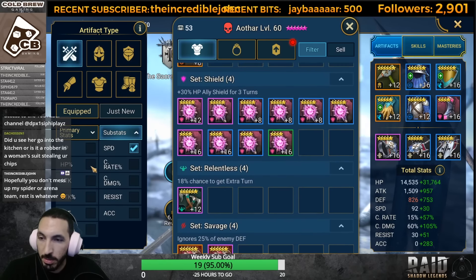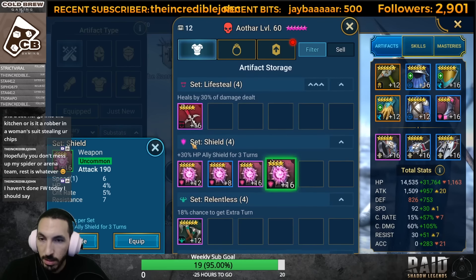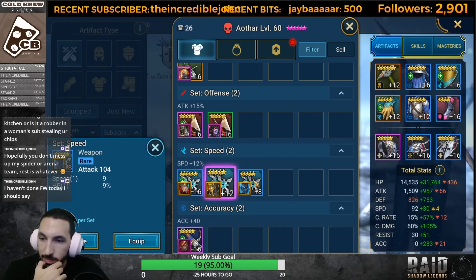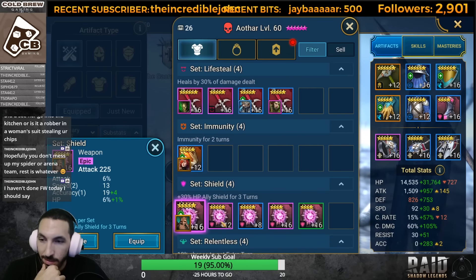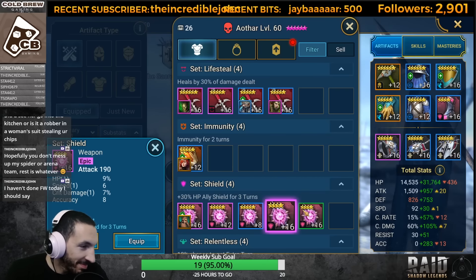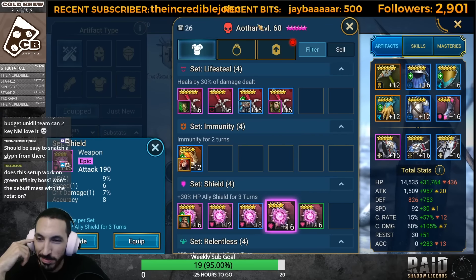We're at plus four. We need a plus two to get us there. We don't have speed glyphs. We need to find a plus seven, plus eight, plus ten weapon just to make it easier. Plus seven weapon, plus eight - that's eight. Plus six - come on. It's going to be tough.